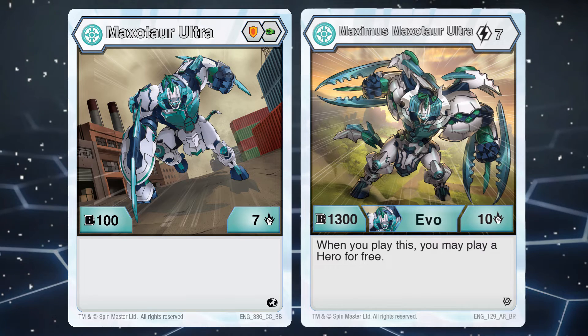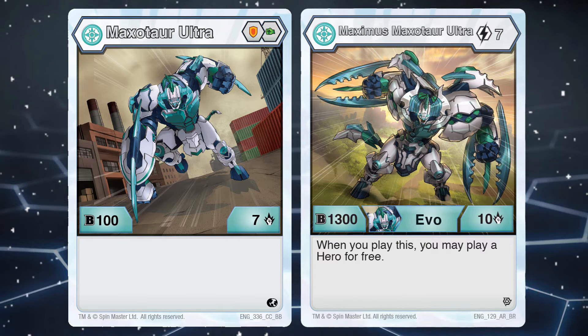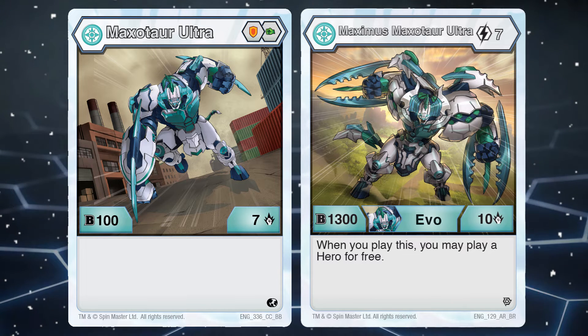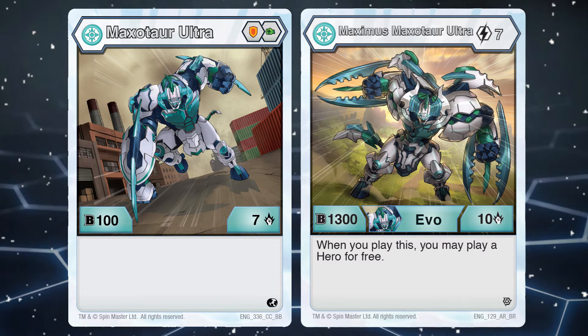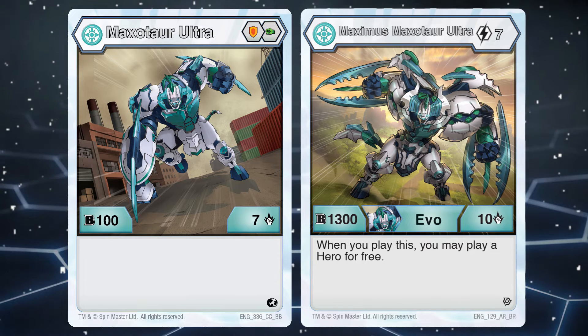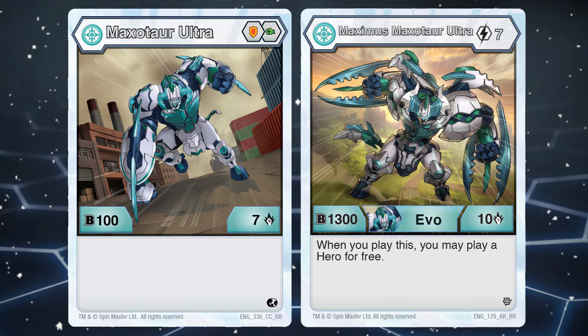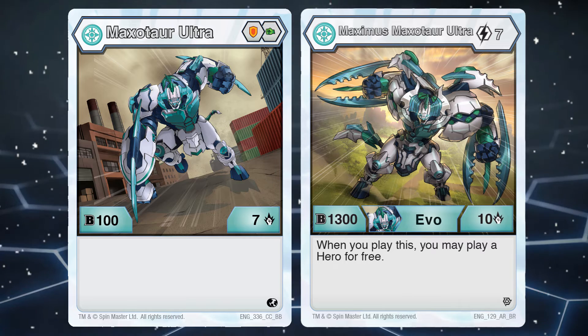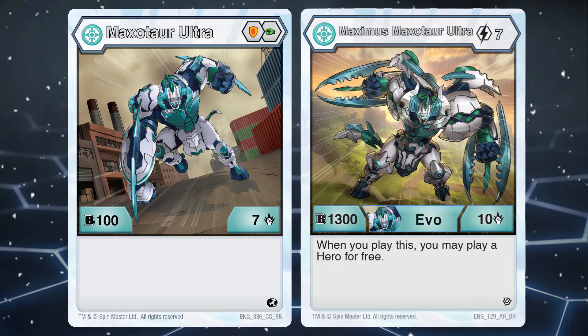Number 2, Haos Maxator Ultra. Starting off, we see it have low B-Power and high damage. High damage could see it play in Might and Mac decks, but then again, it has similar problems that I've just discussed with Pyrus Maxator Ultra. It is expensive to evolve, but the only saving grace is that it does let you play a Hero card for free. So you could combo it with Max, so at least that's a plus.